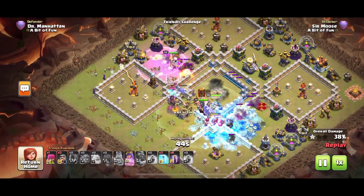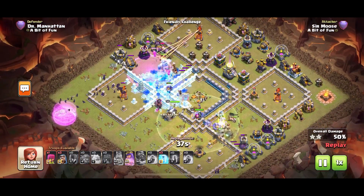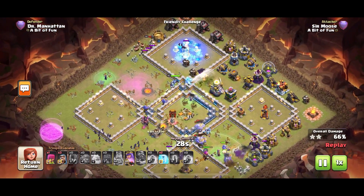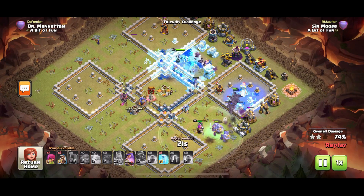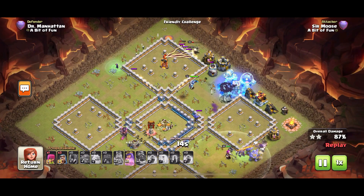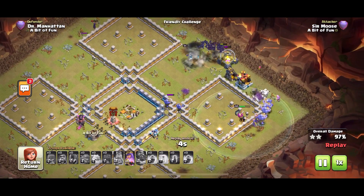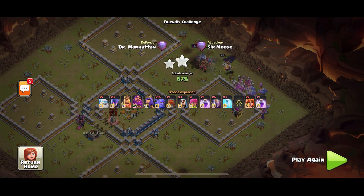The troops have split either side. In go those bats to take out that single target inferno. Now it's about watching your hero abilities and getting ready with your finger on those freeze spells to help the troops out. The bats have split — I don't like that, they don't normally do that. Air sweepers help them onto that eagle artillery. Freeze spell down, a bit late. They take out that multi-inferno — beautiful. Three stars — overkill really, but always appreciated.